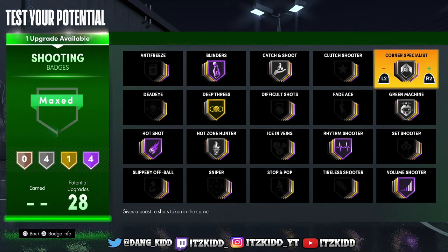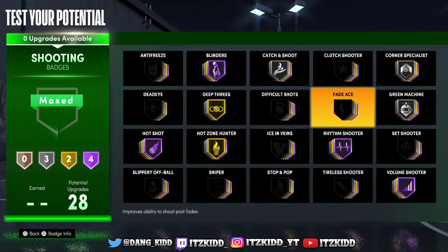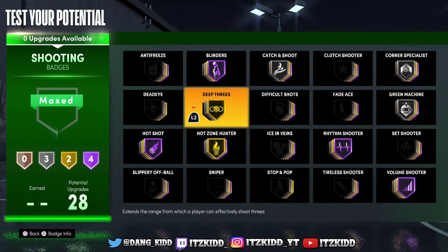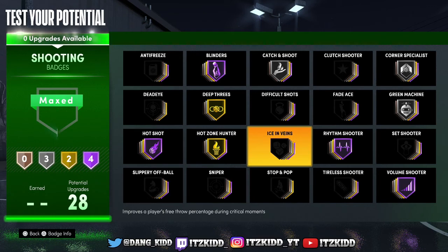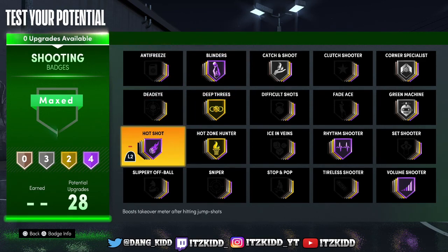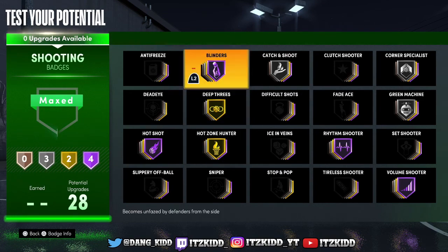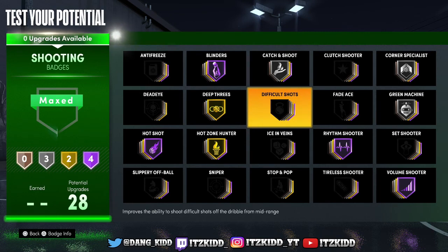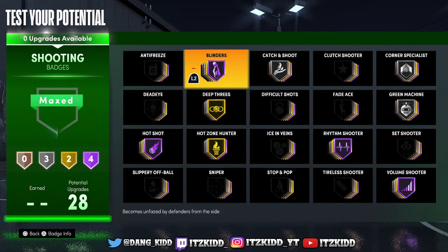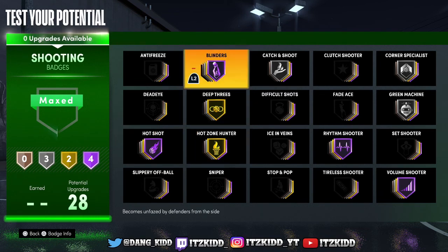In my opinion, these are the best shooting badges in NBA 2K21 Next Gen. As far as primary versus secondary shooting badges, Blinders, Deep Threes, Hot Zone Hunter, and Hot Shot should all be primary shooting badges on any build. These are the first badges you need to make sure you get when grinding out a new build. The rest — like Corner Specialist, Catch and Shoot, and Rhythm Shooter — should be your secondary badges. They give additional boosts, but these four are the main badges you need to shoot consistently on any build, guaranteed.